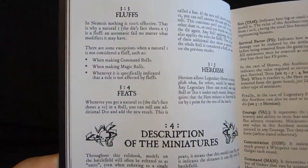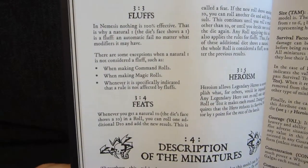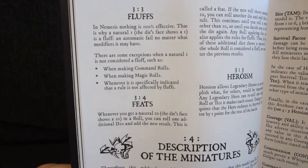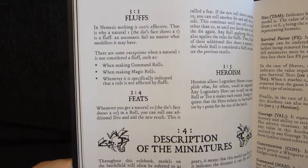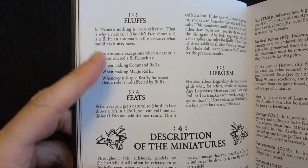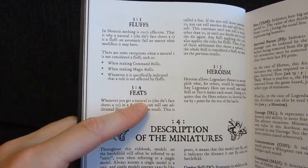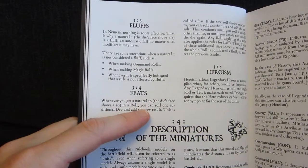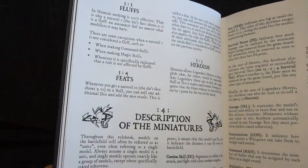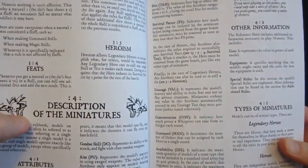They have a funny translation where an automatic miss is called a 'fluff,' which goes against what we normally call fluff in gaming today — the fiction and background. I do remember that back in the day we used to say you fluffed a roll when you missed; today I'd say 'whiff,' but oh well. A fluff is a natural one. They also have something called feats, which are exploding dice: when you roll a natural 10, you roll again and add them together, and if it's another 10 you roll again, and so on.